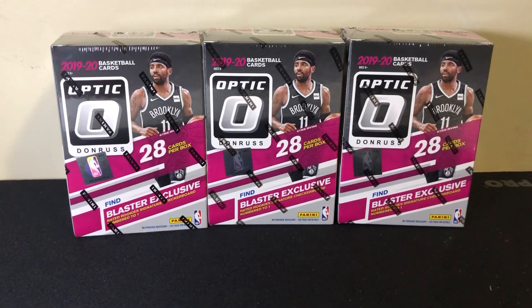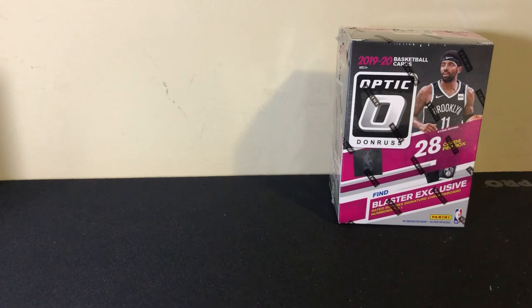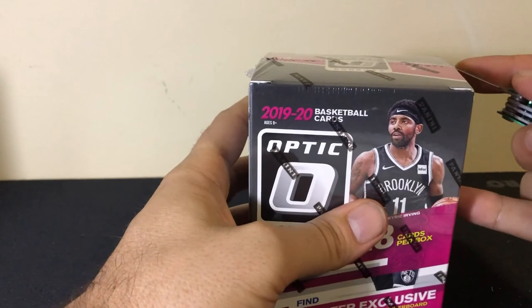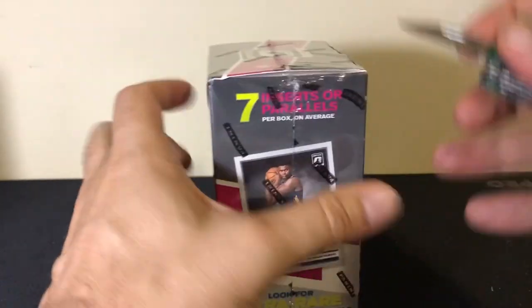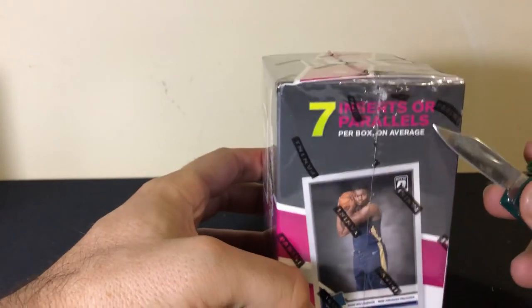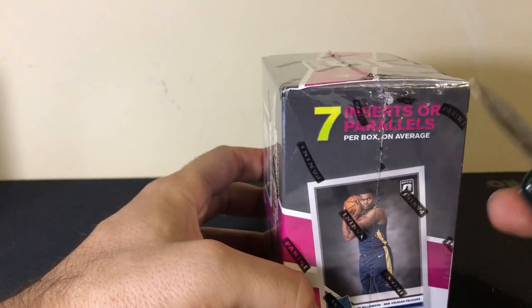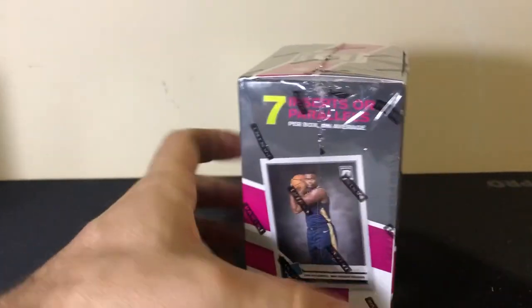Dubs Cards back here with three more blasters of Donruss Optic 2019-20. We've been doing okay so far — definitely pulling a lot of rookies, not the ones we want, but getting a good solid base set going. First time seeing this: you get 28 cards, seven packs, four cards a piece. It says you get seven inserts or parallels — parallels are the colors, either the retail purple or the silver.